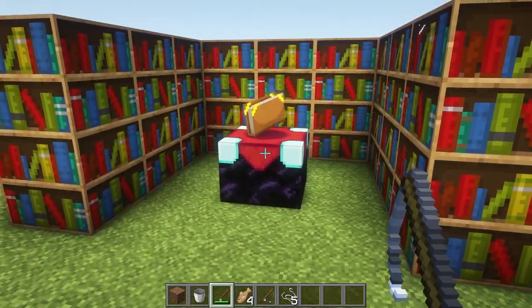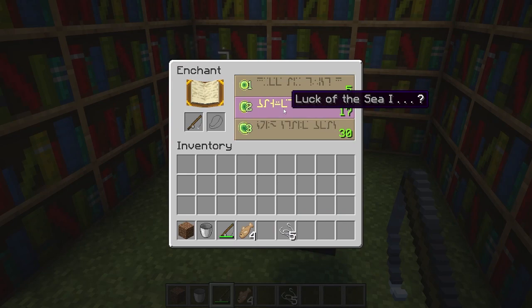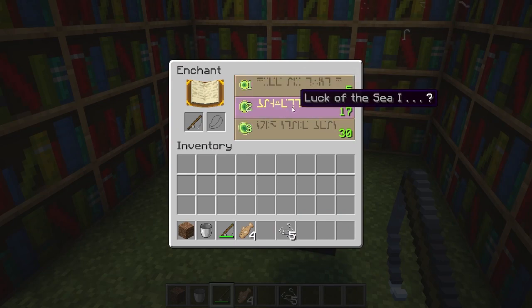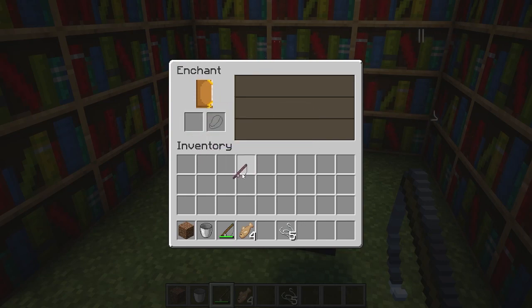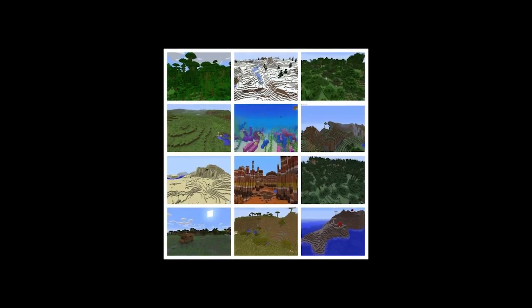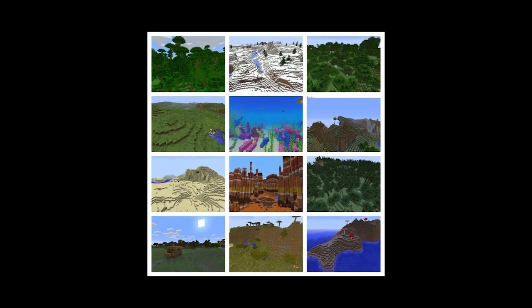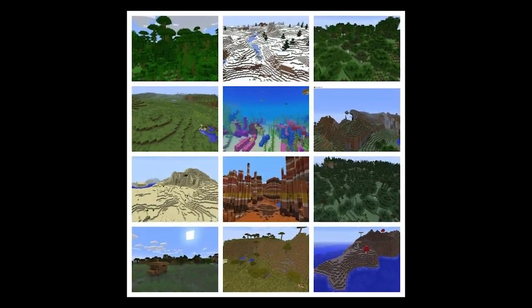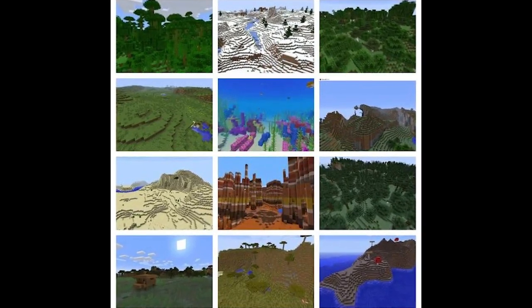Enchanting. You can enchant your fishing poles with looting to improve your catch, and a number of other enchantments to alter your success in finding food, treasure, or junk. Enchanting with Luck of the Sea increases your chances of catching magical or more rare items. And as far as biomes go, your catch will vary slightly depending on your biome. The jungle biome is the most significant difference and it has a much higher chance to catch salmon and lily pads over, say, puffer fish for example.